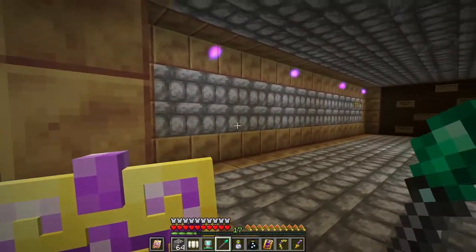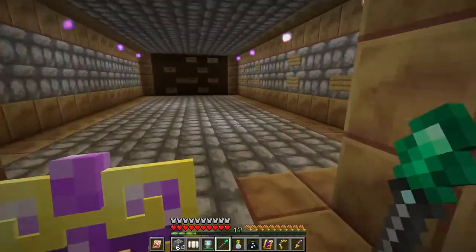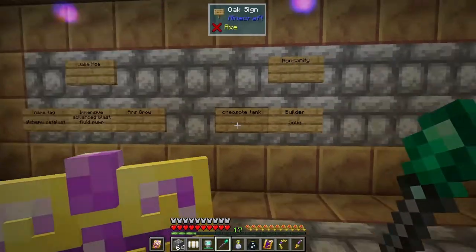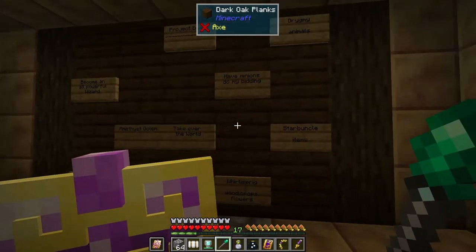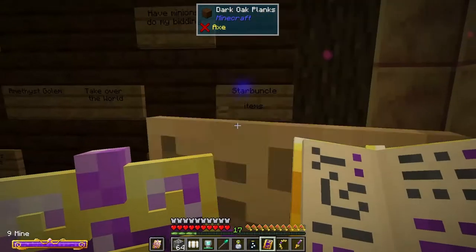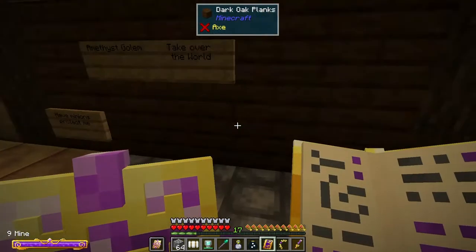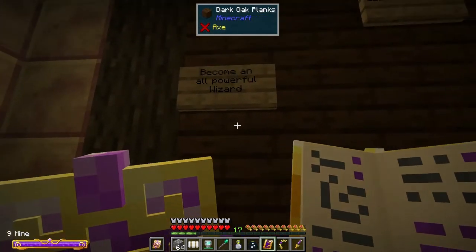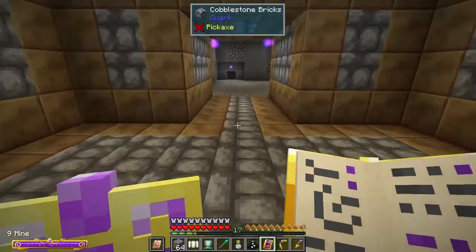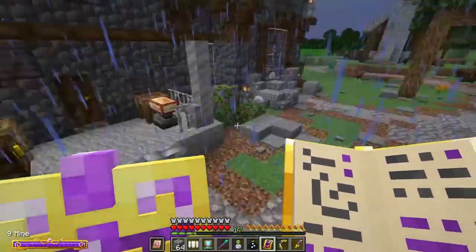I was going to expand my base here but then I decided to make the Dire Factory — I just needed more room. These are all the project boards with comments from viewers about things I wanted to do. I did pretty much all of these: Rigs for animals, Starbuncles for items, Whirly Sprigs, Frost Flowers, minions, take over the world, the Amethyst Golem, become an all-powerful wizard. I even got the Wheeled Walkers — though I think I've lost them now; I need more.